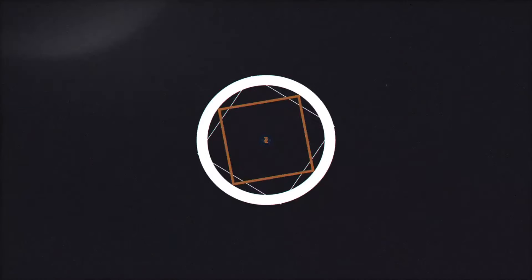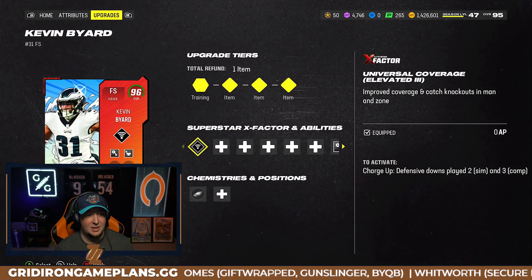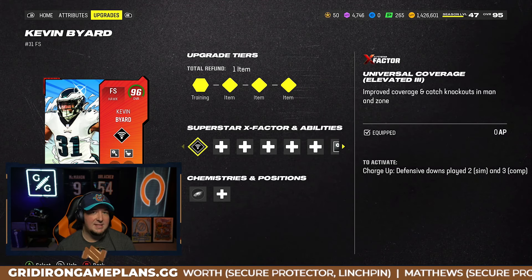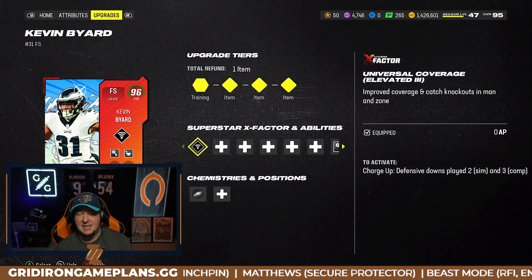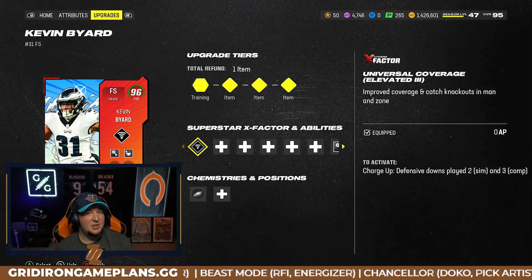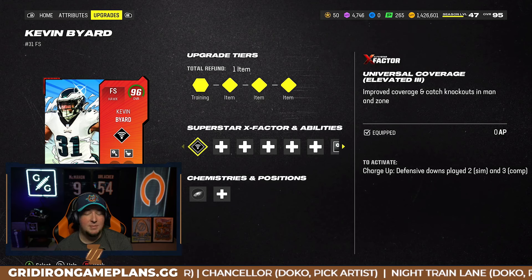We are talking about the Kevin Byard Genki Force card. If you don't know what a Genki Force is, that's okay — I don't know what a Genki Force is either. You're going to want to go acquire this. You can buy it off the auction house, but I'd recommend doing the sets because it's going to give you a token for your field pass that can help power this card up. This program is essentially the return of power-ups in Madden Ultimate Team.